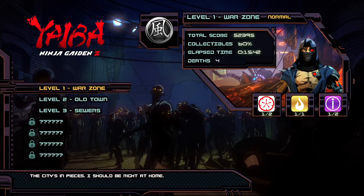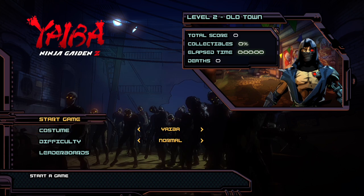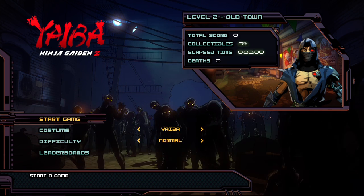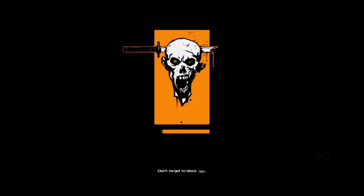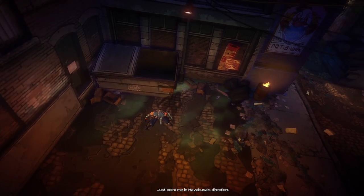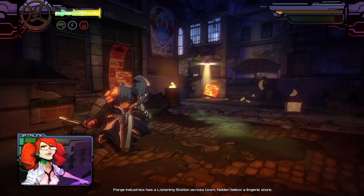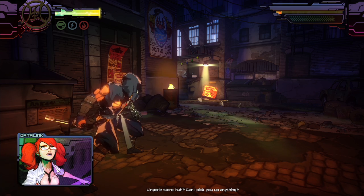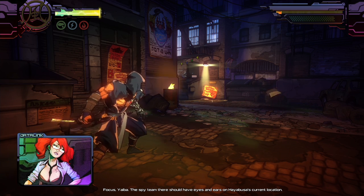Let's get started. We're going to mission 2 on normal mode. In the opening dialogue, a contact points Yaiba toward a Forge Industries listening station hidden below a lingerie store. Yaiba quips 'Can I pick you up anything?' and is told to focus — the spy team there should have eyes on Hayabusa's current location.